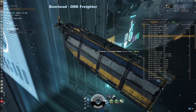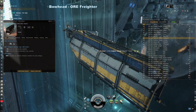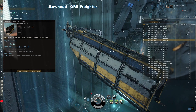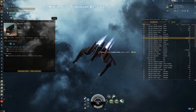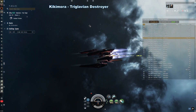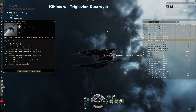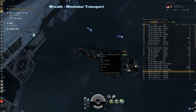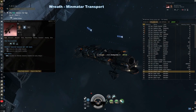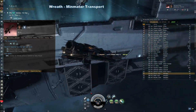Bowhead — like the Orca, the Bowhead can transport assembled ships, only it can carry a lot more and has no mining bonuses. Kikimora — Triglavian destroyer. The Kikimora is fast and can project damage from a very long range. It is pricier than other destroyers, but it's an extremely good combat ship. Wreath — Minmatar transport ship. Very much like the Sigil, this ship doesn't have any outstanding features other than a large cargo bay to help move stuff around.